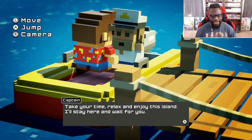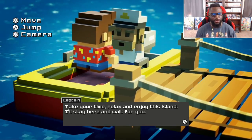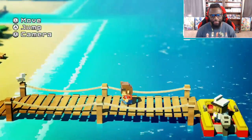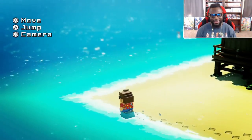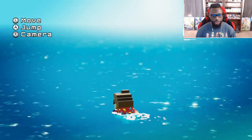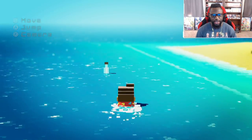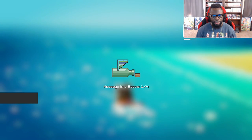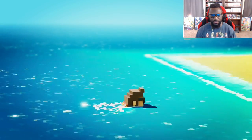The captain says take your time, relax and enjoy this island — I'll stay here and wait for you. We've got some basic controls with full camera control, at least in this area. Very clean look, kind of blocky. You can actually keep swimming out — okay, I'm probably gonna drown. Hey look, there's a bottle with a letter in it — a message in a bottle, a fragment of a tourist guide.